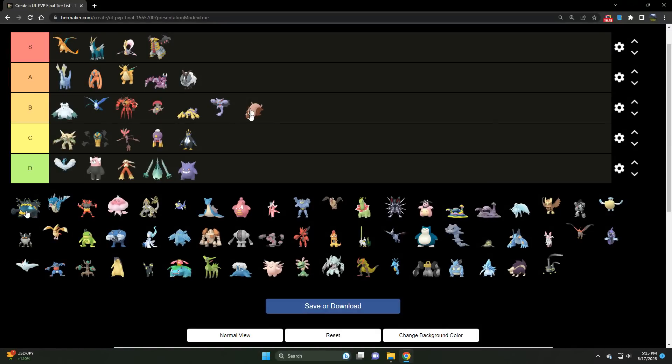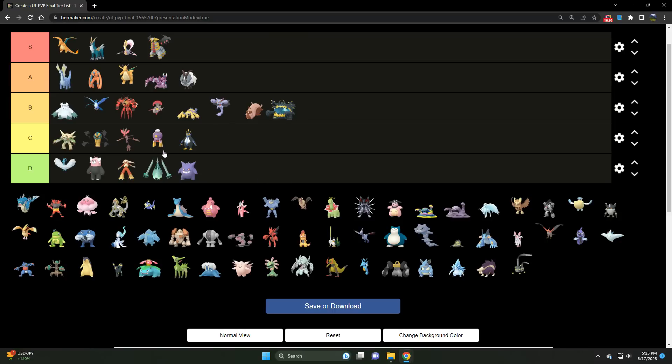We've got Guzzlord — a B tier Dark/Dragon. The only reason it's not higher is because the Swords of Justice are all over the place, as well as opposing Dragons like Dragonite. The Dragon attacks from Guzzlord do chunk, but Fighters and Ice types are all over the place, making it very difficult to run Guzzlord in the meta unfortunately. Very strong Pokémon — you just have to have the right team.